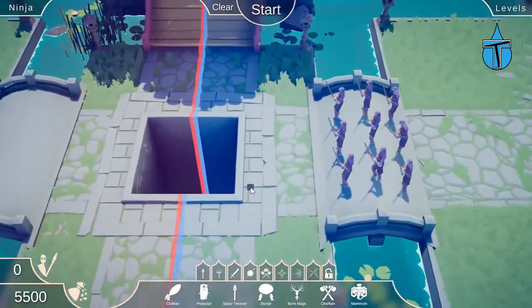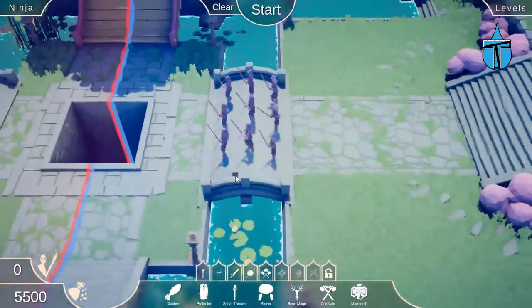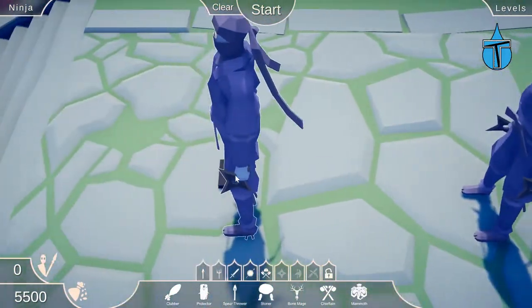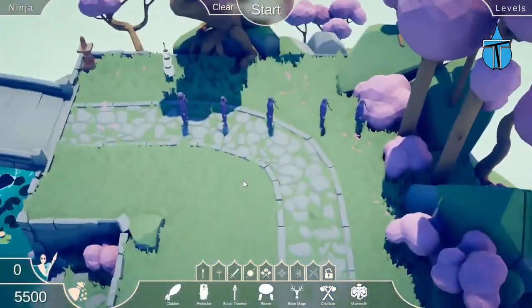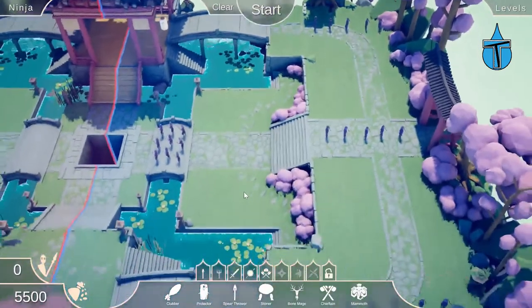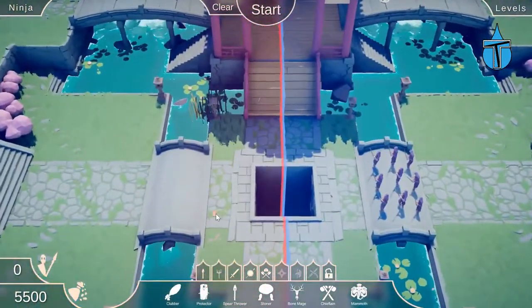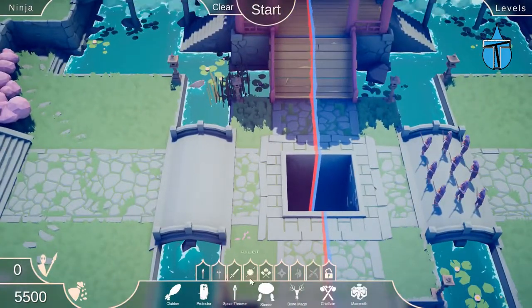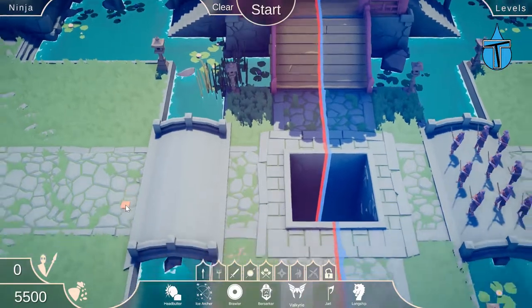Right, so what do we have this time? This one's called ninja, so I guess we have some ninjas in it maybe. We've still got some more samurais and then I guess these are the ninjas - they have throwing stars. We also have people on the corners. We're not going to keep using the spear thrower - we're going to test out different units against them as we go through. Let's try the valkyrie.